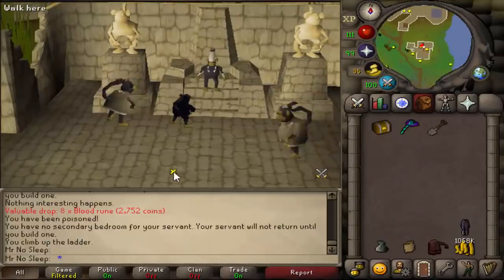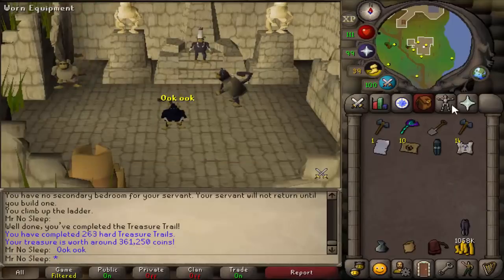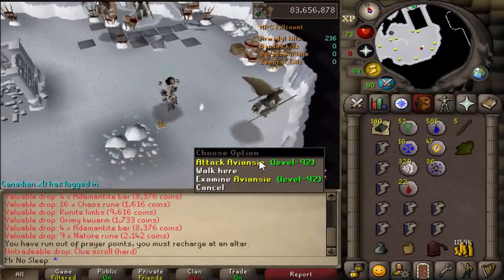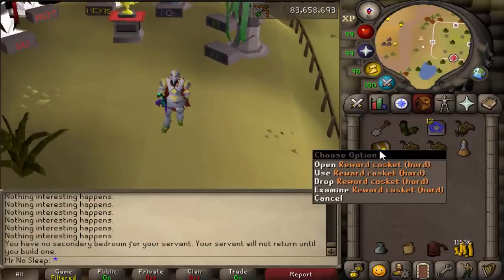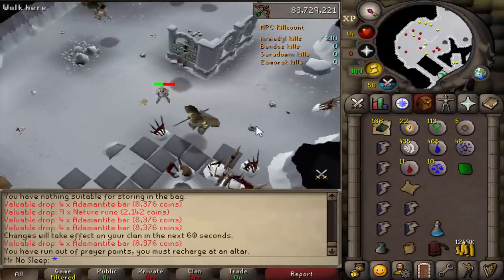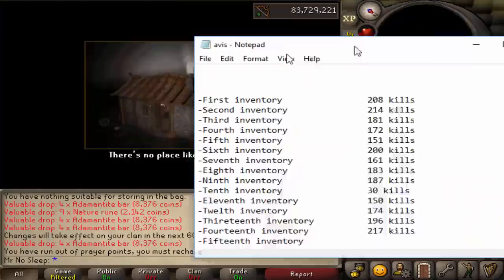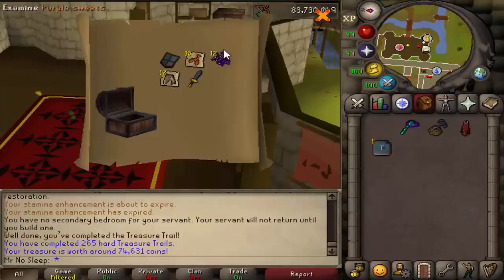Getting back to the avianses — something I forgot to mention along with the herb sack and gem bag is that something pretty important to bring to the aviancy area is a Saradomin item and a Zamorak item. I was using a Zamorak blessing, and for the Saradomin item I was just using a Saradomin mage cape. If you don't have any of those you can go to the mage bank in level 50 wilderness and get unlimited ones free from the altar. When you're wearing both a Saradomin and Zamorak item you won't take any damage from the other minions around you.